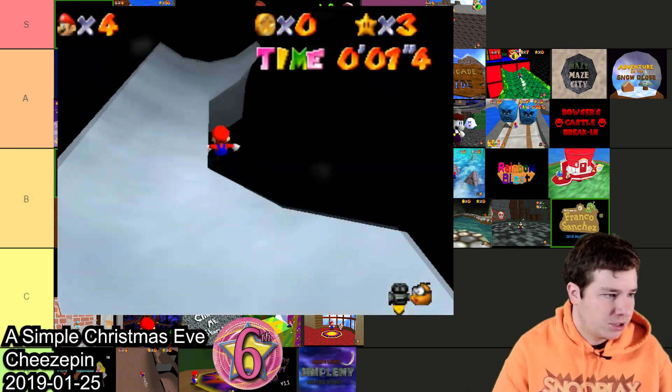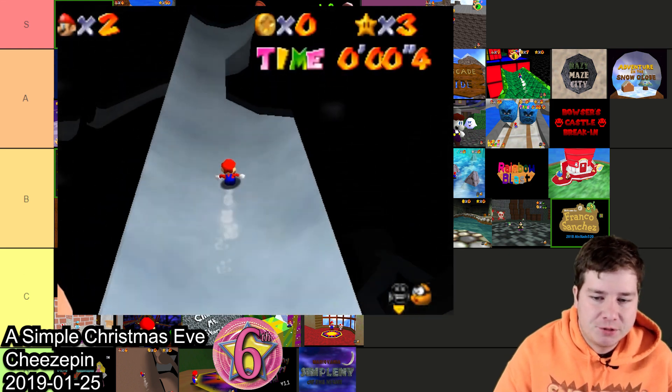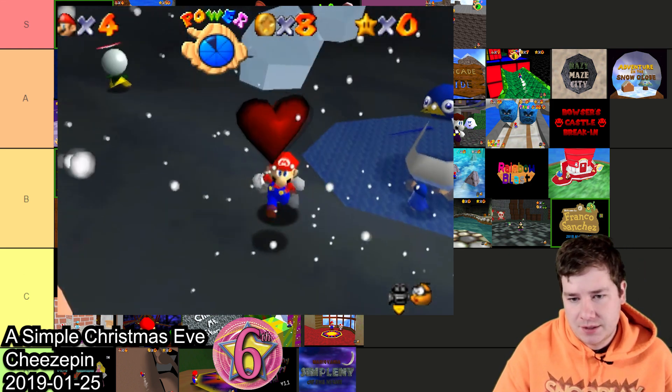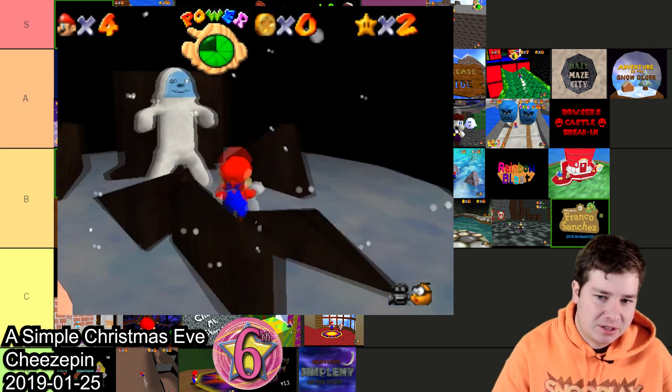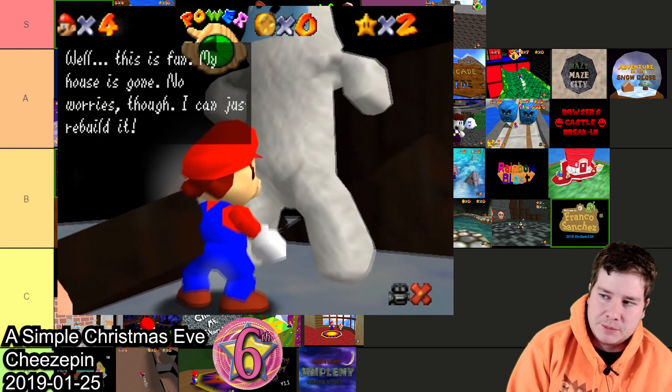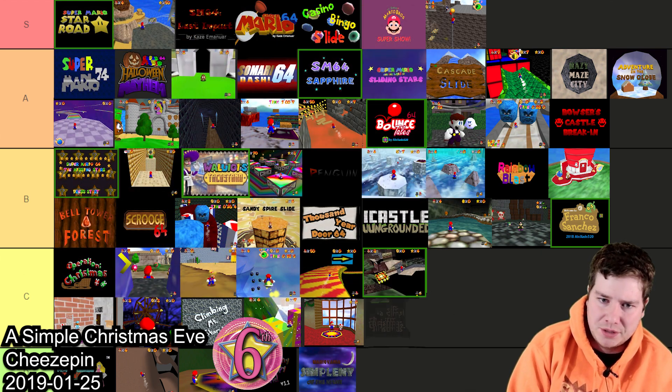Next is A Simple Christmas Eve by Cheesepin. This one has a very dark atmosphere, a slide, stars replaced with a cool heart model, and there's a Yeti creature you're always talking to. It definitely had some cool stuff but I don't think it's quite cool enough to go in B, so I'll throw this one in C.